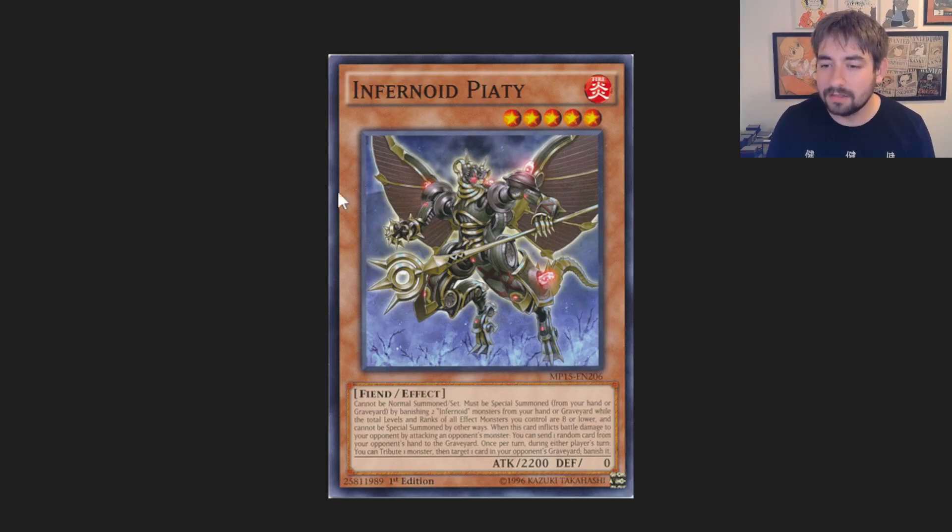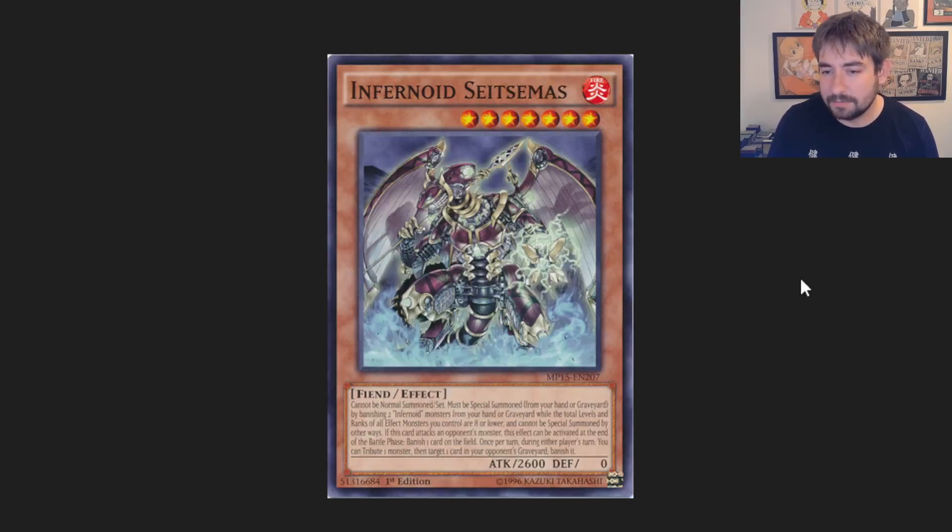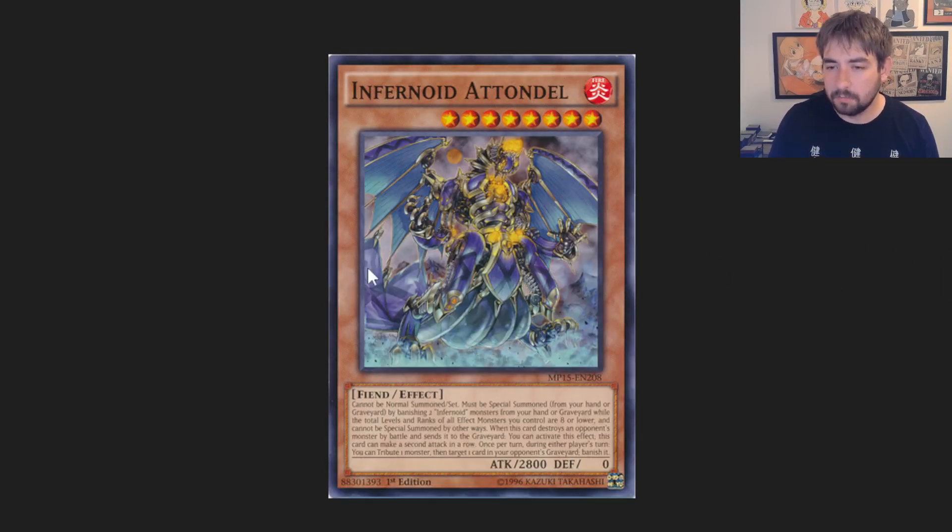The middle ones are, to me, like the worst ones. Their stats get a little bit better, but their on-field effects are just worse. You have Piadi, Shujet, Seitzamas, and Atandell. Most of these have battle phase relevant effects that aren't even that good. They're fine — you only really play them if you need their specific level for a certain line you want to do sometimes.